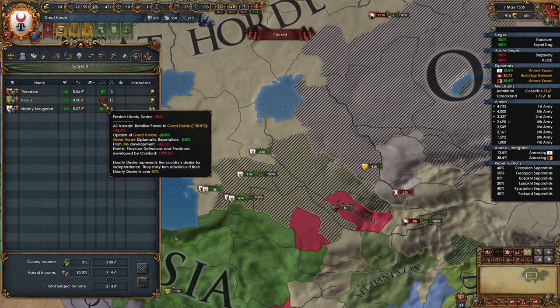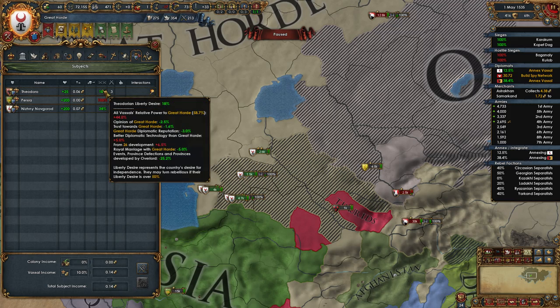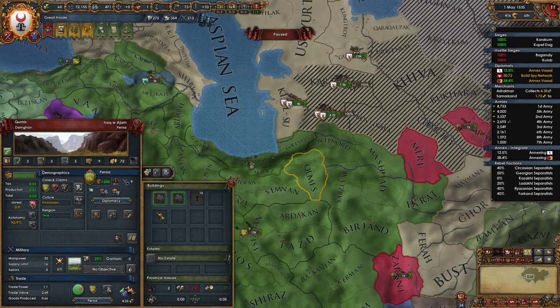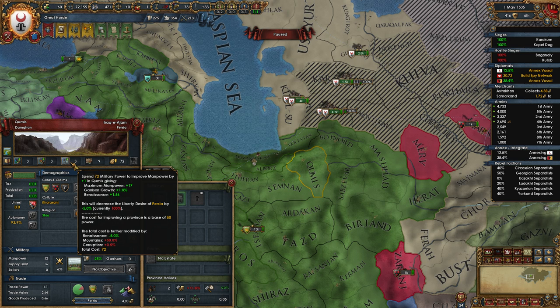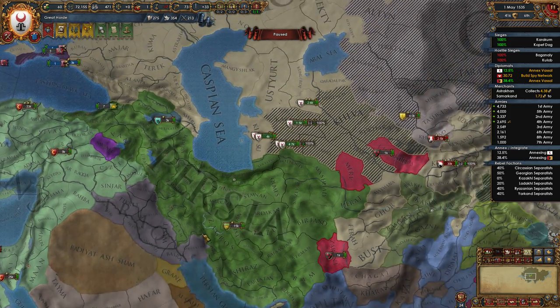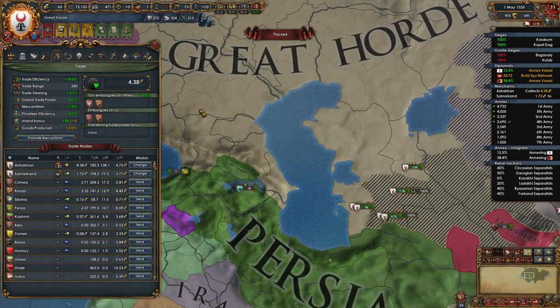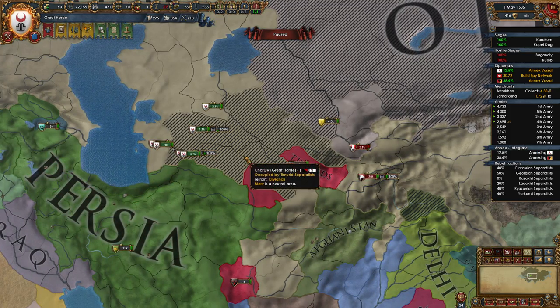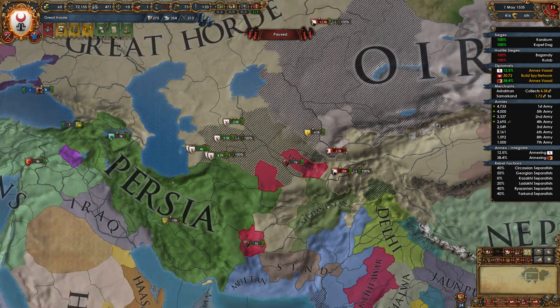Altogether we have like 400 Liberty Desire to bleed off of this guy. It's going to take forever to make Persia happy. However, I did learn that if we want to, we can do development in their provinces, and that will lower their Liberty Desire by 5% for each click. However, then we have to pay Diplo points to integrate the development that we did. I could basically do development — I think it was 80 clicks of development — to actually bring Persia down to a happy level. But 80 clicks of development will give me another 40 Liberty Desire because it's 0.5 Liberty Desire per development. So it's not actually 80 clicks, it's probably like 88 to offset it, and then another couple to offset those.